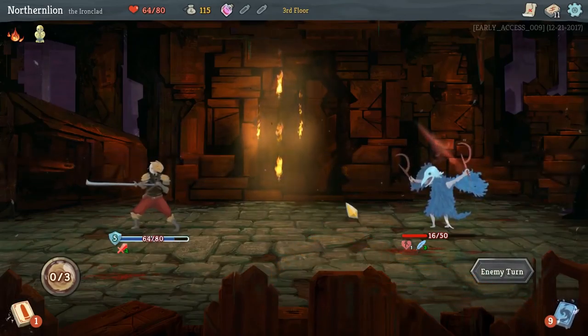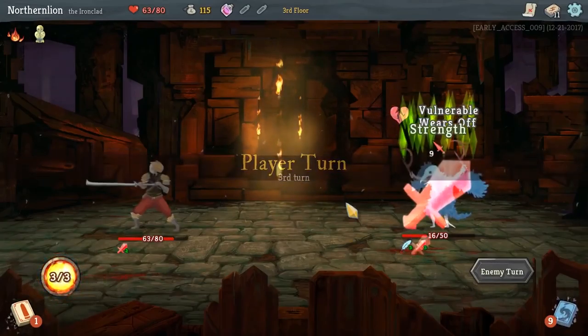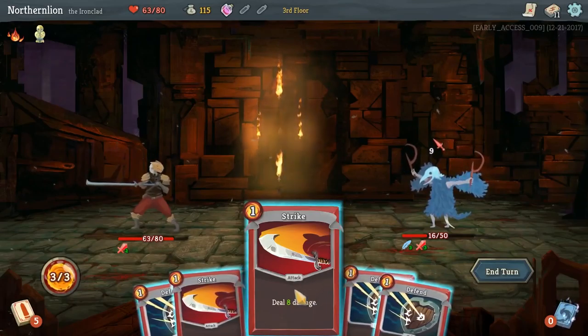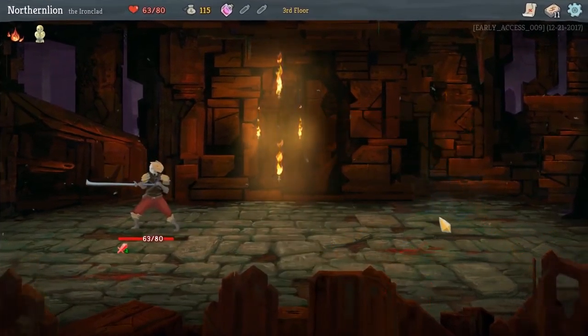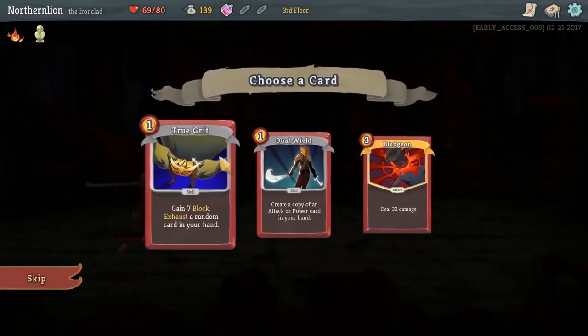The game mechanics of Slay the Spire may be simple at a glance — attack, block, and your turn. But the more you learn about the Spire, the more complex it gets. The cards, the relics, the enemies — each having different ways of working together. And to know how these synergies work? You'll have to take on the Spire to figure it out.